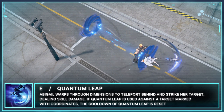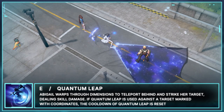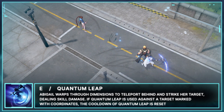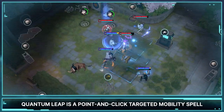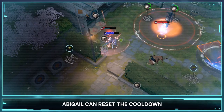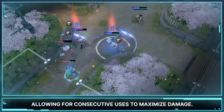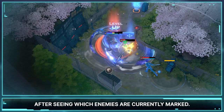Abigail's E is Quantum Leap. Abigail warps through dimensions to teleport behind and strike her target, dealing skill damage. If Quantum Leap is used against a target marked with coordinates, the cooldown of Quantum Leap is reset. Quantum Leap is a point-and-click targeted mobility spell. Abigail can use it to jump to enemies in range to dodge enemy skills, as well as interrupt enemy positions. Abigail can reset the cooldown of Quantum Leap by utilizing coordinates, allowing for consecutive uses to maximize damage. We highly recommend planning out your attacks after seeing which enemies are currently marked.